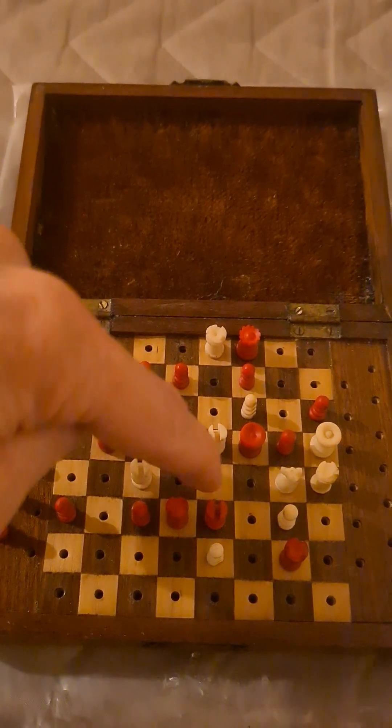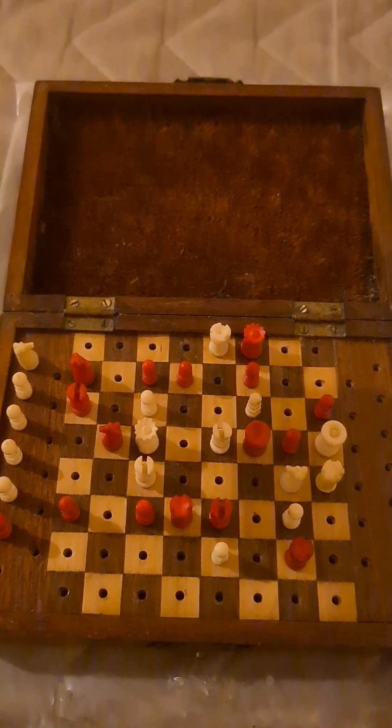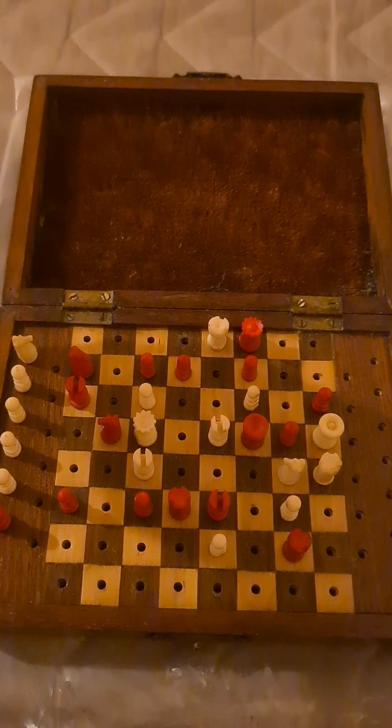Should he play bishop takes c5, then bishop d3 wins again because the flight square is covered. And this queen is covering the bishop here, so there's no problem at all with that.